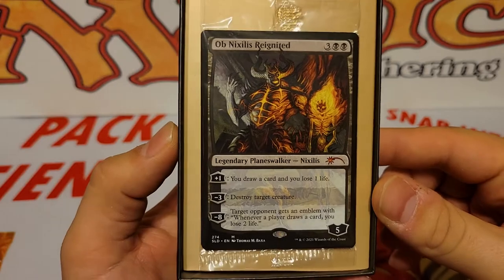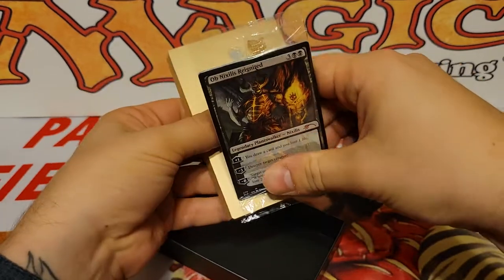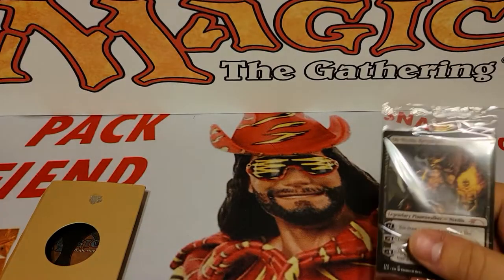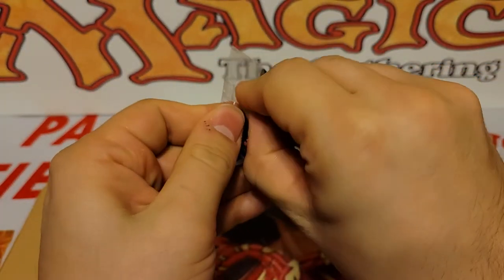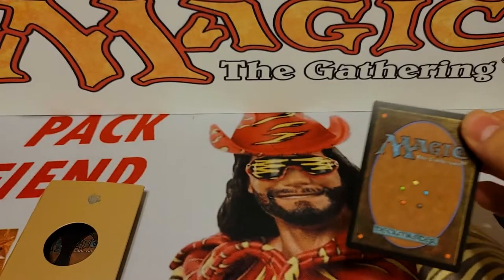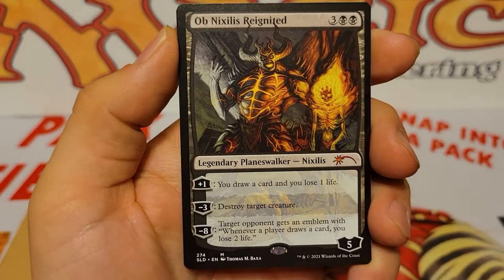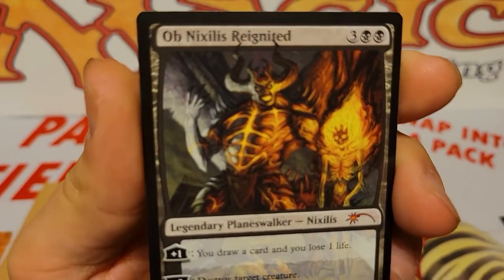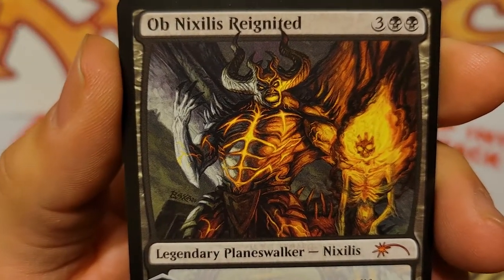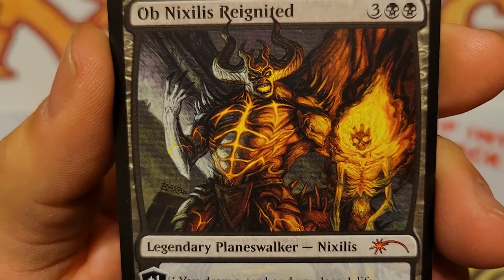First up here we have a Planeswalker - we have Ob Nixilis. Let's see how easily it comes off. That one wasn't too bad. So there's our Ob Nixilis. It's a cool Planeswalker, very good artwork too. Love the demon, love the fire. He just has like this cool hand-drawn artwork appeal to his art.